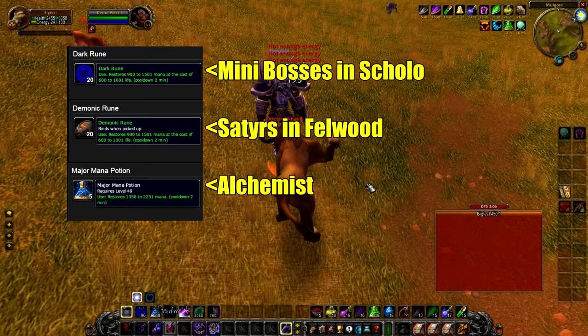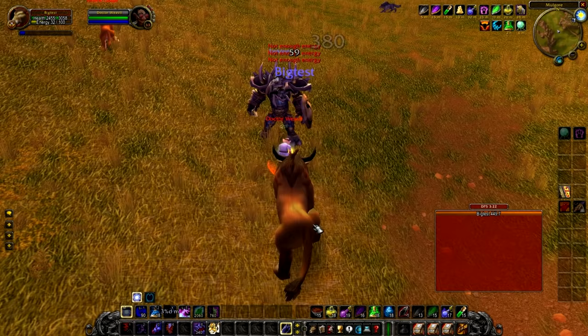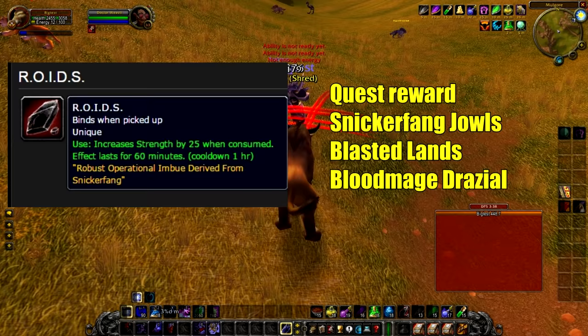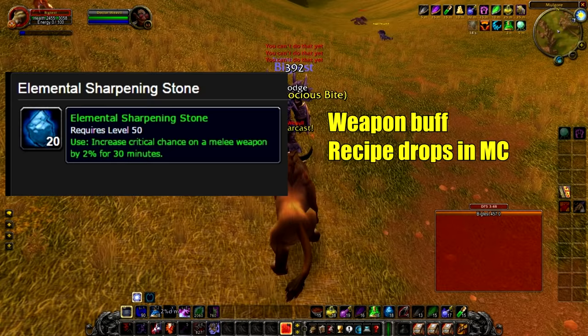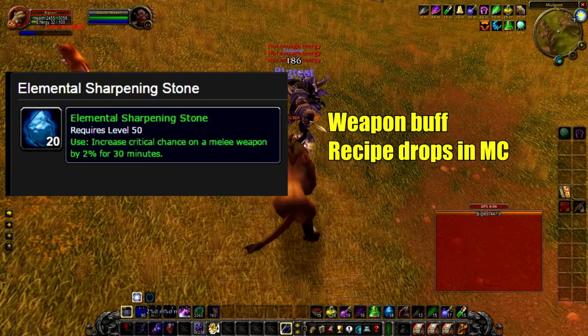To get mana back, Dark Runes and Demonic Runes work essentially the same way — they take health away and give you mana. Dark Runes drop from bosses in Scholomance; Demonic Runes are farmed from the satyrs in Felwood. Major Mana Potions are crafted by an alchemist or bought on the AH. 'Roids' is a quest reward from 'Snickerfang Jowls' in the Blasted Lands from NPC Bloodmage Drazzilik — lasts 60 minutes, gives 25 strength, but you can only hold one at a time so save it for the boss fight you want to try hardest on. The Elemental Sharpening Stone buffs your weapon for 2% melee crit chance — testing suggests it works for druids.